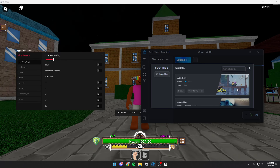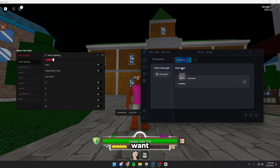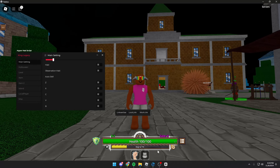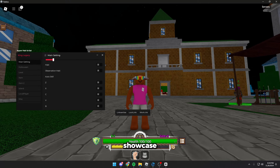I'm just scrolling through the home page right here and there's a bunch of scripts. You can execute them or copy them to your clipboard. They have a client manager so you can use multiple accounts and execute and exploit on them. So if I want to auto farm I can do that with ease. If you guys want to get Wave it'll be linked in the first link in description.